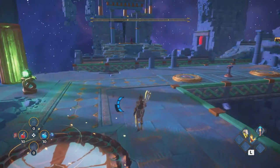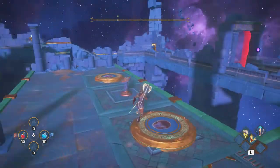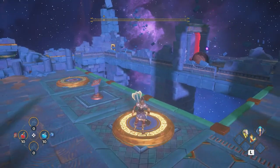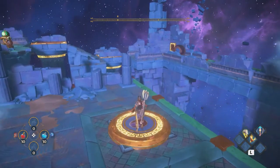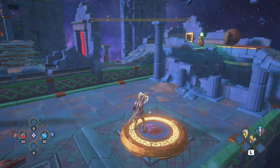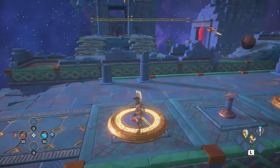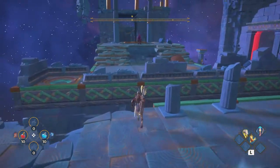This second stage of the vault is very similar to the first but with a little twist. We just need to simply switch between these platforms to help our bowling ball get to where it needs to be. Again, there's no need to follow the ball around — just glide over to the next stage.